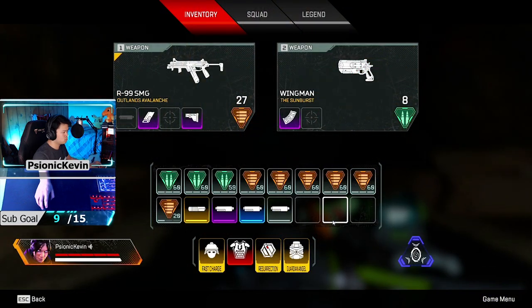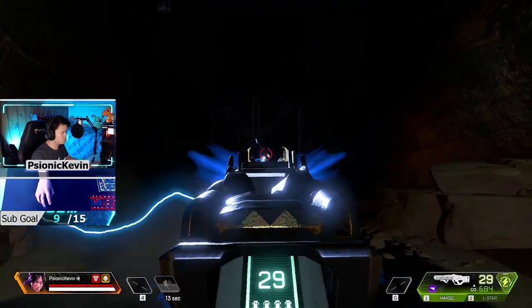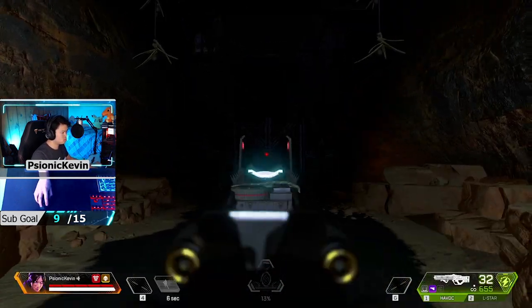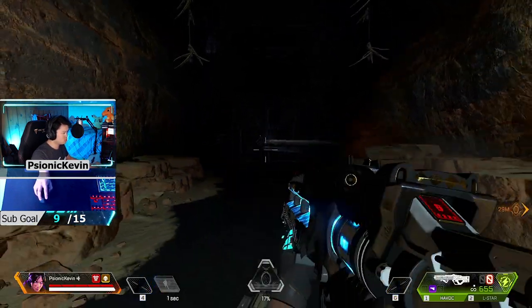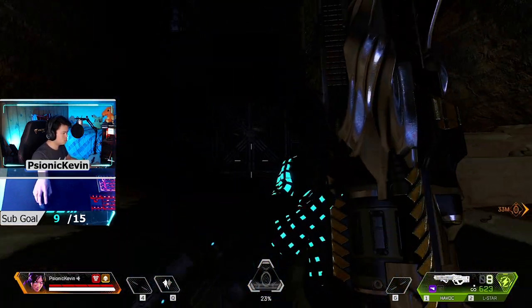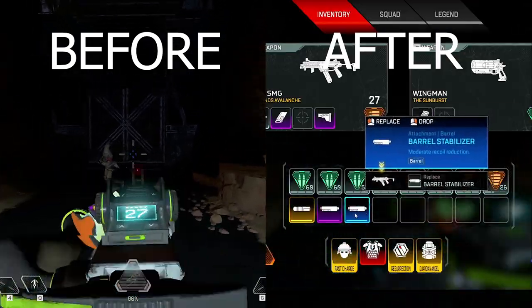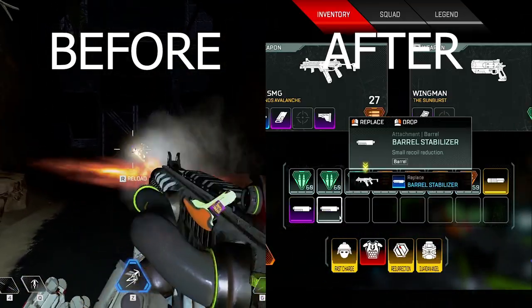For quality of life adjustments, muzzle flash has been reduced when aiming down sights for all weapons except shotguns and snipers. This is a very good change and should have been implemented way earlier, but at least we have it now. The worst offenders, the R99 and the Havoc, are now actually usable in low light areas. Here's a comparison with the R99 with the gold barrel in a previous patch compared to the R99 without any barrel today — the flash on the iron sights is insane. I can't see anything, even while hip firing.